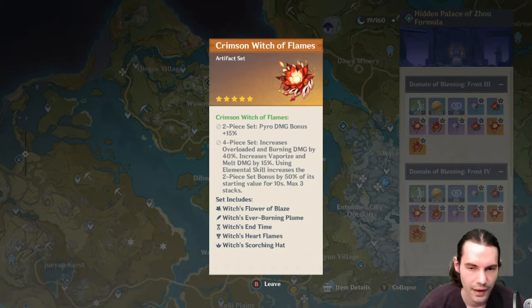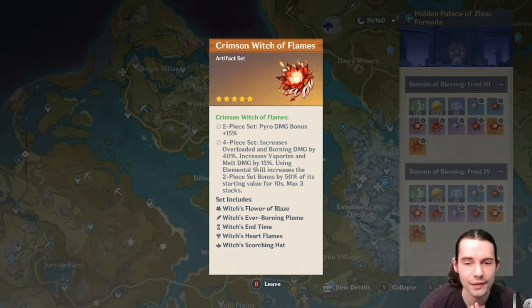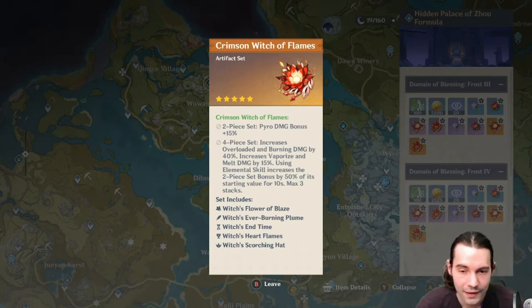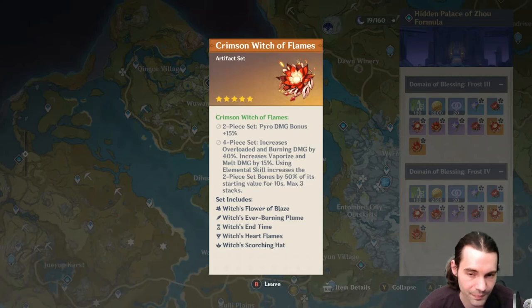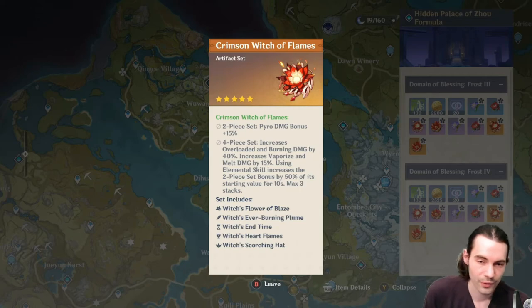The Crimson Witch of Flames set gives a 2-piece Pyro damage bonus of plus 15%. The 4-piece increases overload and burning damage by 40%, and vaporize and melt damage by 15%. Using an elemental skill increases the 2-piece set bonus by 50% of its starting value for 10 seconds, max 3 stacks. This is essentially made for Diluc — three stages of his skill give him very high Pyro damage. Also good on Xiangling, Hu Tao, or Yoimiya.